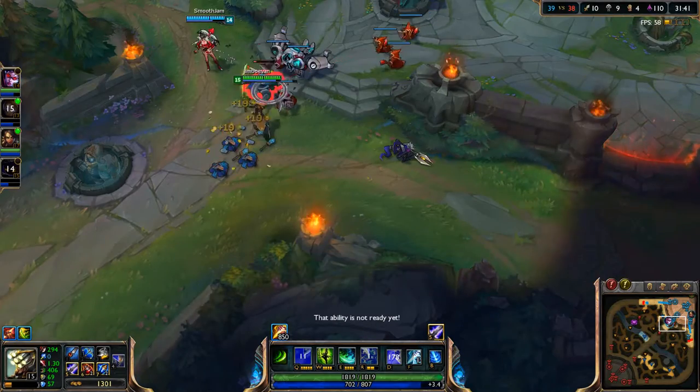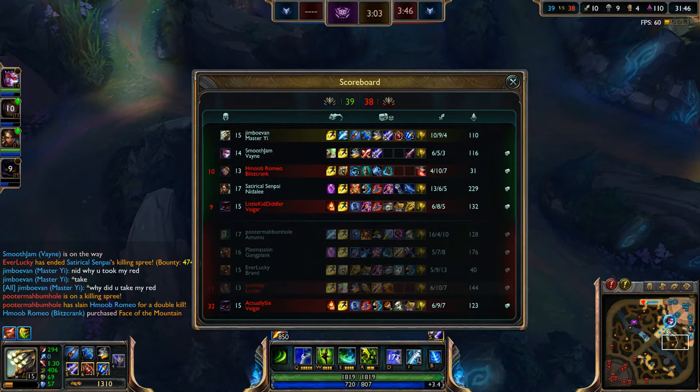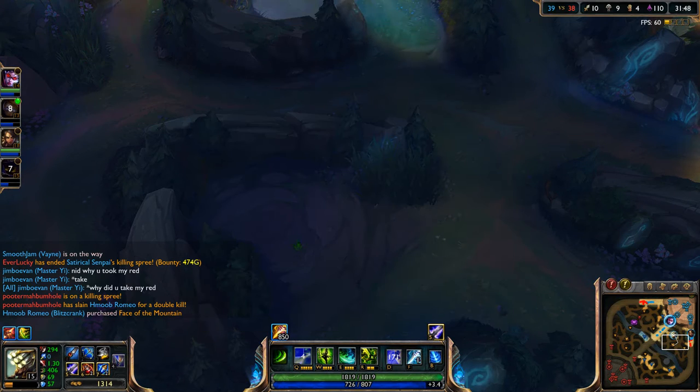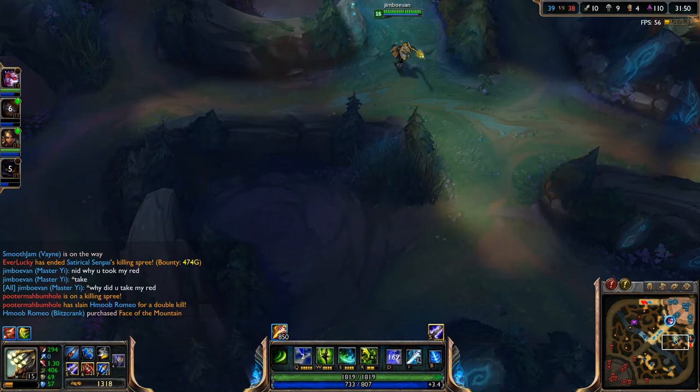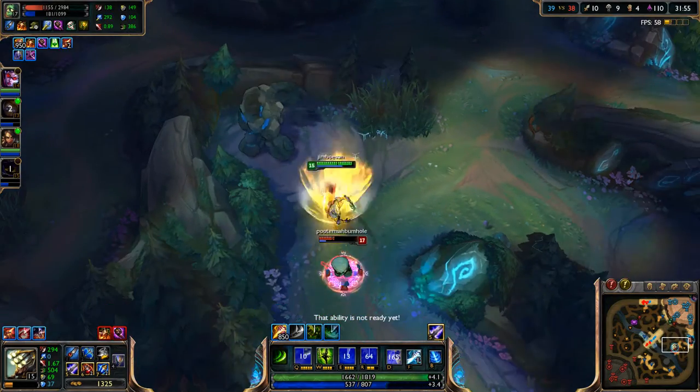I'll go ahead and get my Q gear there, get everything except for that one thing over there. Then I'll go ahead and go to my blue — hopefully it's up and Amumu hasn't taken it yet. Because if he does that's going to really suck. Oh, you little — you're not taking my red!